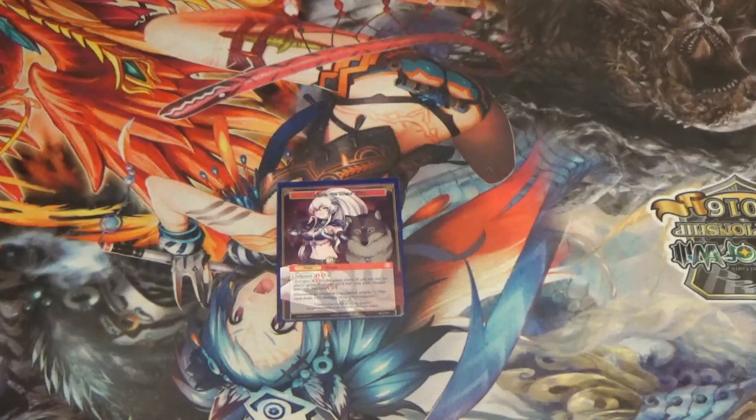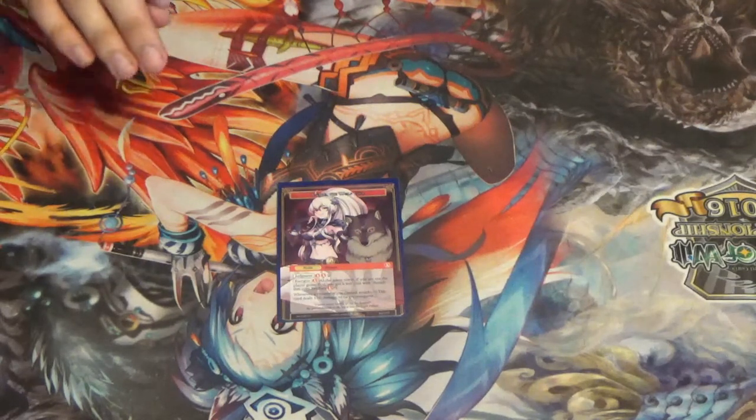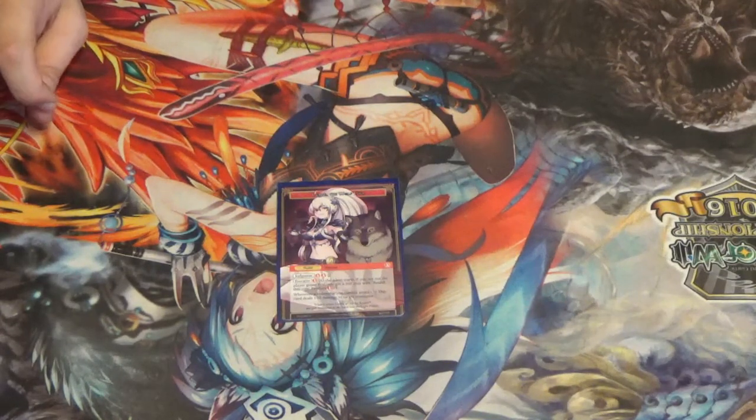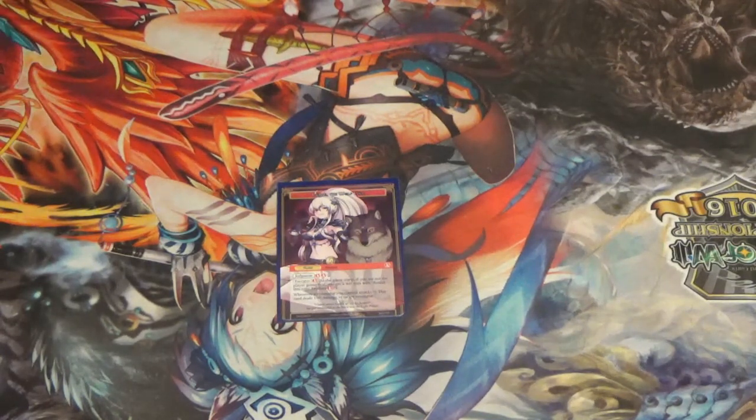Her J activation costs 2 red, 2 colorless. She has an energizer red. The reason why I mainly play her is because whenever a Resonator attacks, deal 100 damage. This allows me to run cards like Lethal Arrow and Demon Flame, and lets cards be easier to trade into as well.